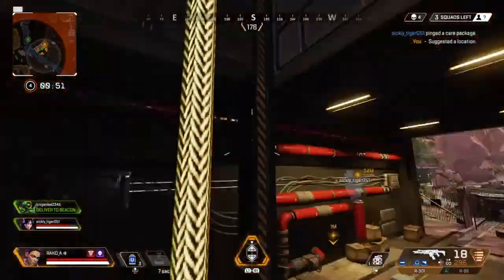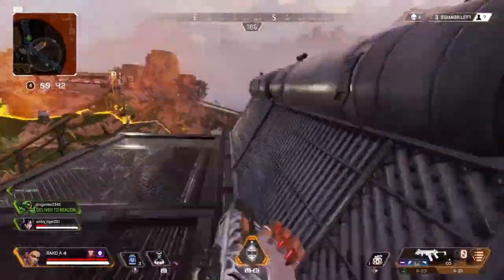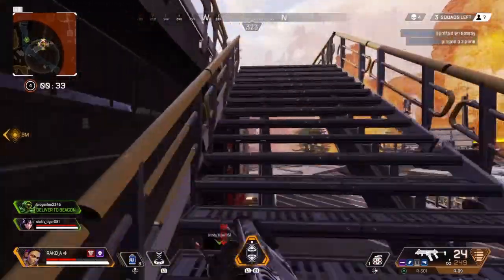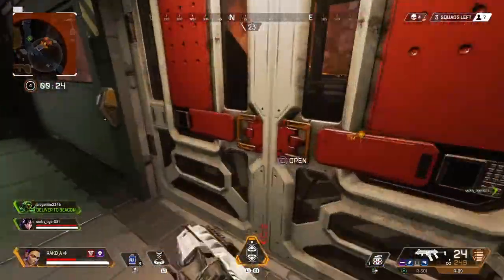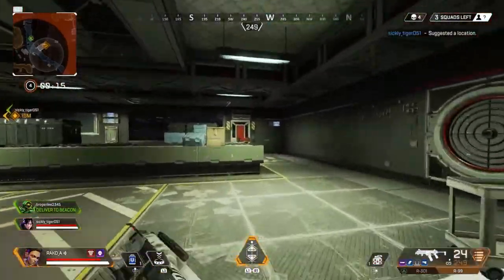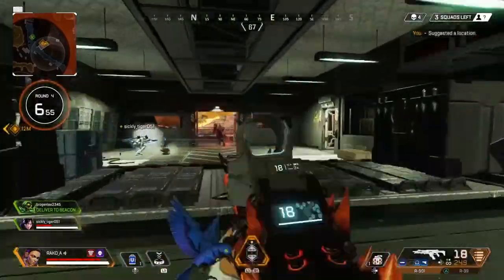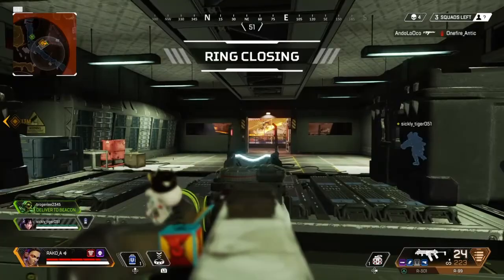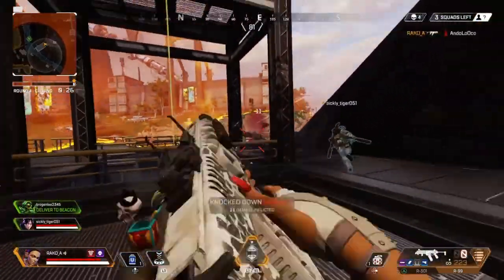Getting shot at. Recharging my shields. Contact with hostile. Firing. Recharging shields, contact with hostile. Let's go this way. Let's go here. Reloading. Recharging shields. Warning — reloading. Take progress. Party inside. Reloading. Target down.